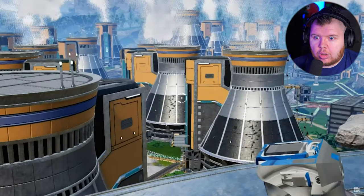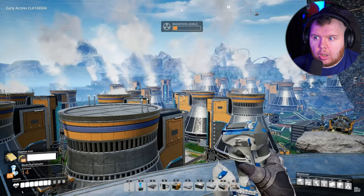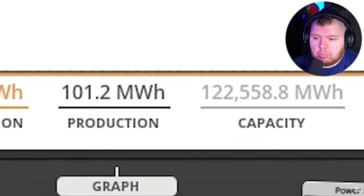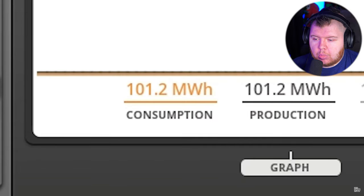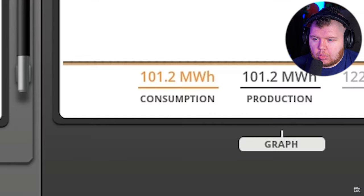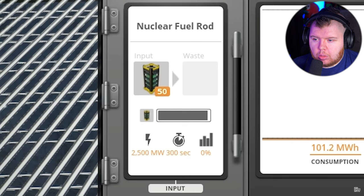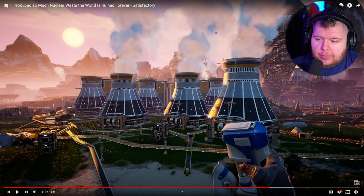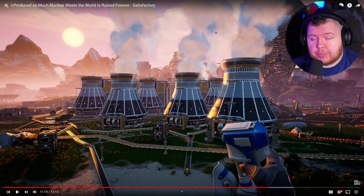Much better — there's like 50 power plants back there. But this poses a new problem: while our power capacity is amazing, our consumption is conservative at best. In order for these things to start chewing through fuel rods we actually have to get our power consumption up, otherwise they'll just sit here idly. The amount of power he's producing isn't what's bothering me — that would only just power part of one of my bases.